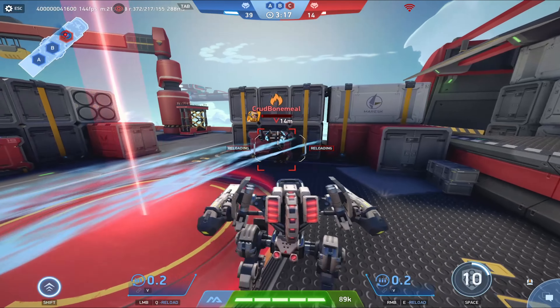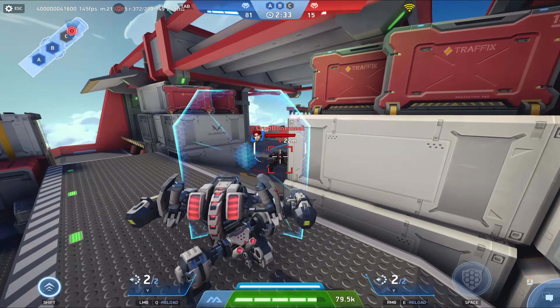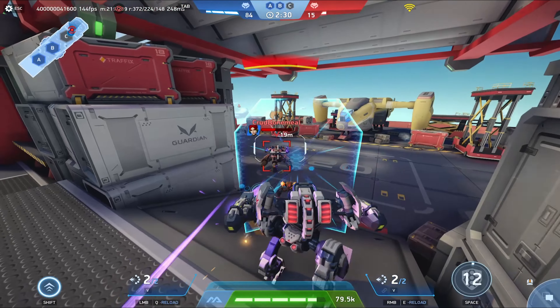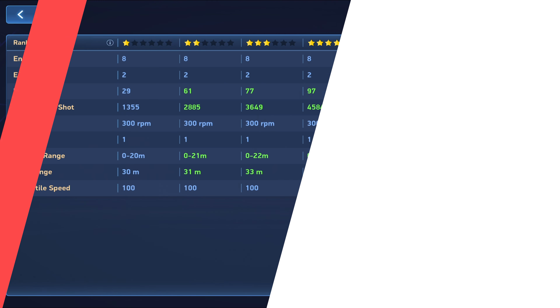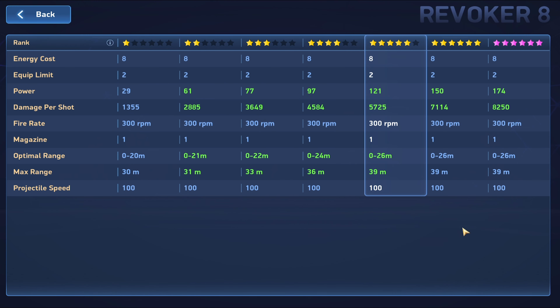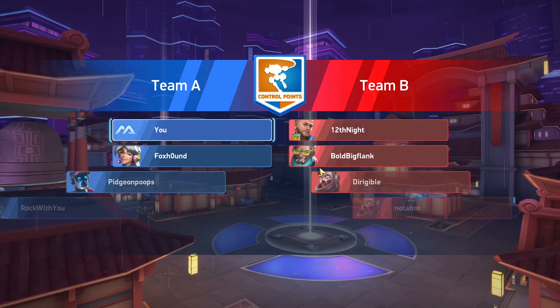That means you potentially deal one damage hit on the front, then a second hit which would be back damage if they're facing you, or side damage depending on your position. The actual damage numbers generally feel about similar to the Ember Gun in my testing. When you add that up, it's not too far off, and I actually think the Revoker could potentially be better than the Ember Gun overall.